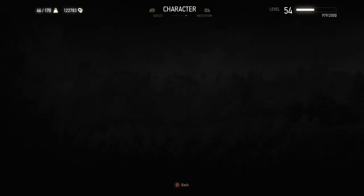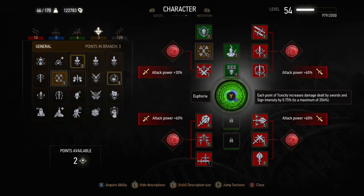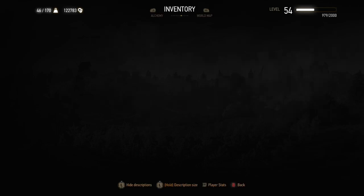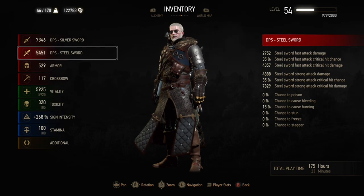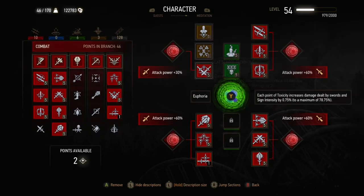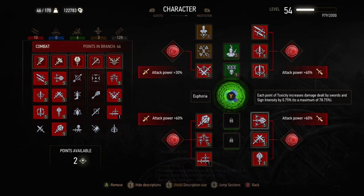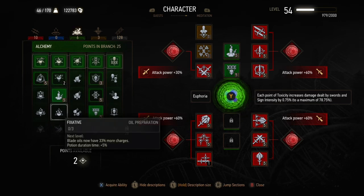Here you can see I'm using the skill switching with the Manticore gear, removing acquired tolerance and metabolic control and swapping them back for rage management and cat school techniques. This is very close to the actual level 100 build even without those ability points, and it would let you do pretty much anything in New Game Plus. With the Arachas decoction, protective coating, and the Unvict trousers, the protection percentages are so good that you wouldn't take very much damage at all.